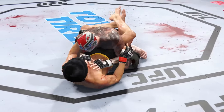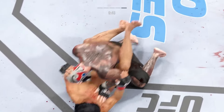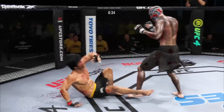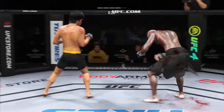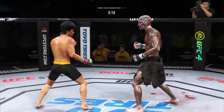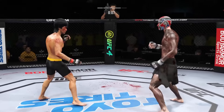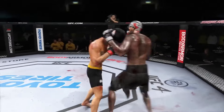Nice job to stick with it and complete the takedown. He postures up and rains down some ground strokes — the ground and pound will be plentiful from this position. Hard to win fights in mixed martial arts from the bottom, but nice work by Lee in that position. Single collar tie now. There's that head kick. Twenty seconds left. No fault on that leg kick. Big head kick lands. Horn sounds for the end of round four.